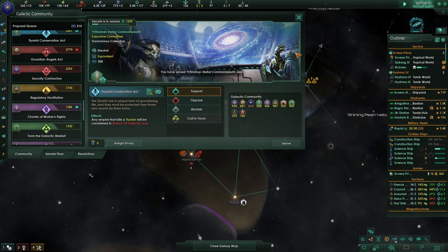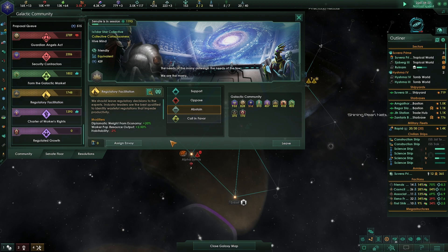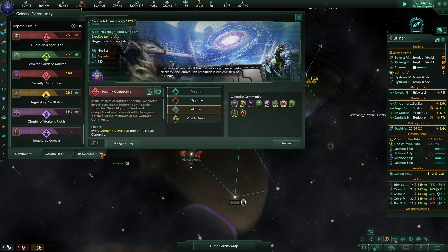Form the Galactic Market - we will definitely support that. Regulatory facilitation - diplomatic weight from economy - we'll support that. Security contractors - every mercenary enclave gains plus 10 naval capacity.